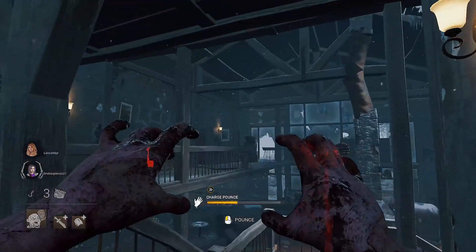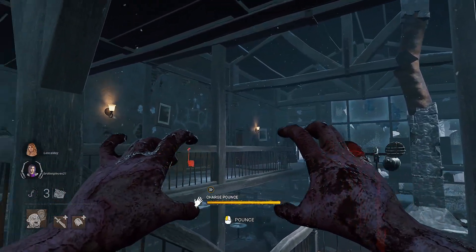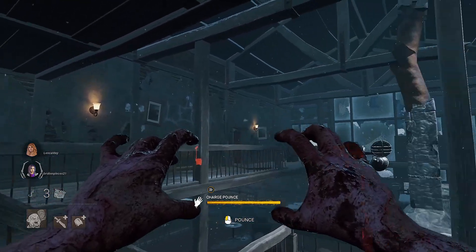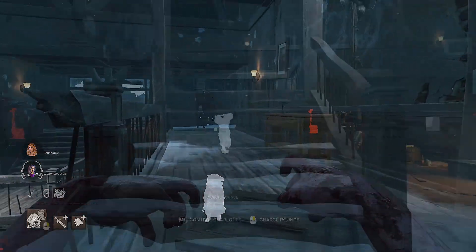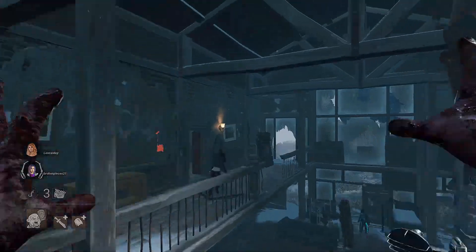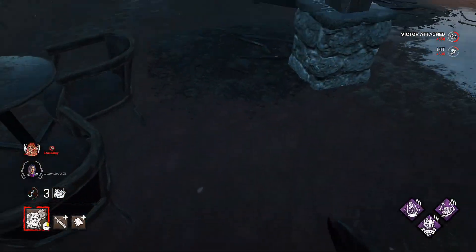On this banister there's a skip you can do to a little hole. You can also hit survivors over the banister up until the hole. There is a very specific angle where you can hit people next to the pallet, but it's very risky — I'd rather just go around to the left. But you can get a safe shot over the banister before the gap.